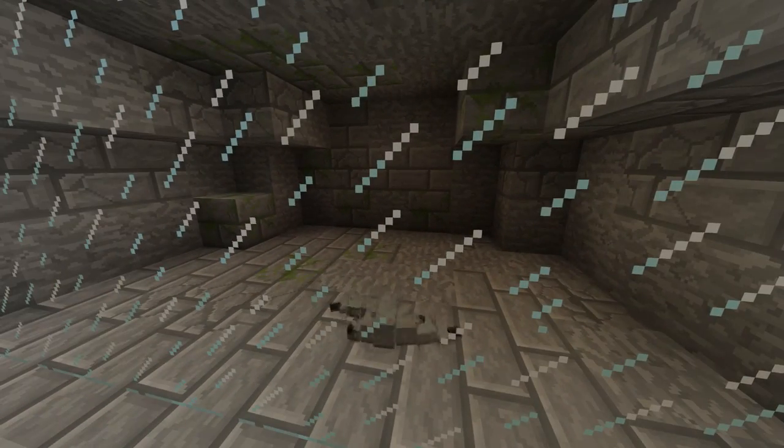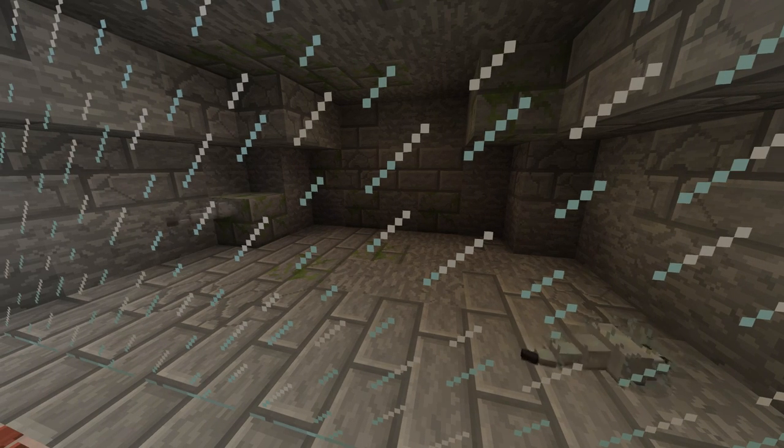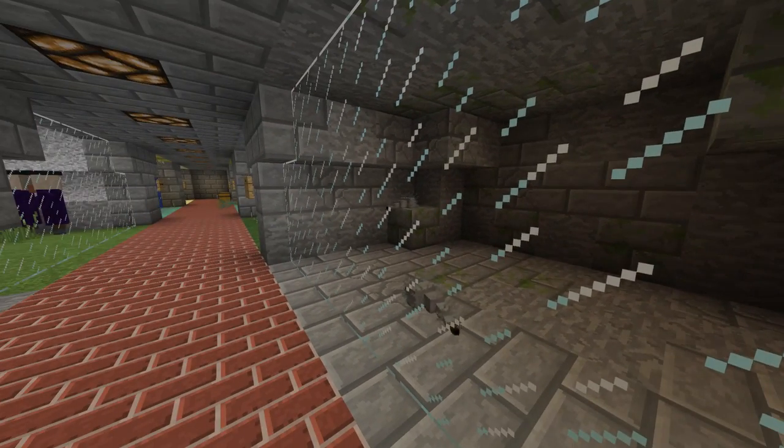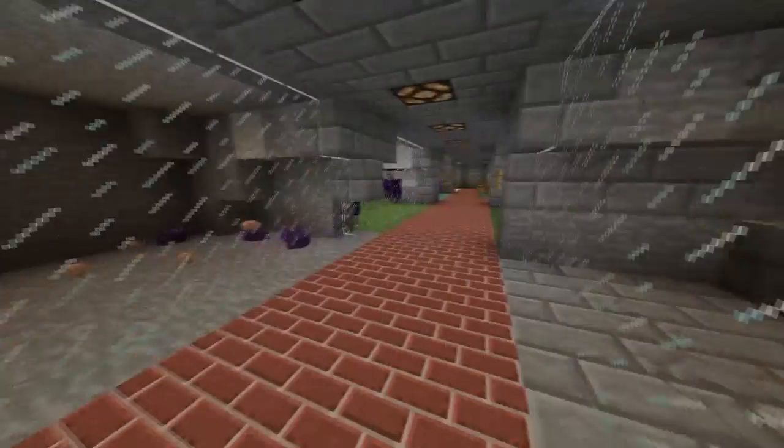Over here we have silverfish. There are only a few of them left because they nestled into the blocks around them — pretty creepy if you ask me. They spawn in strongholds, and strongholds, if you don't know, lead you to the End with a few ender pearls and whatnot.